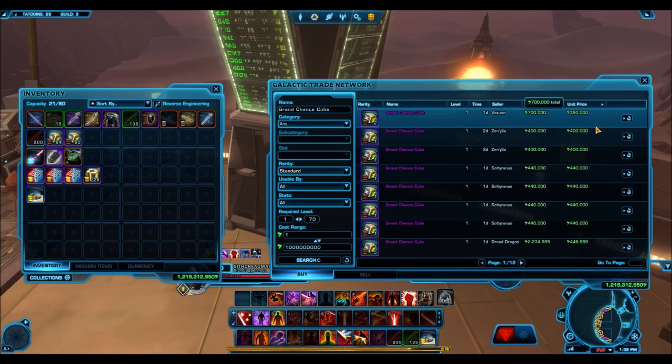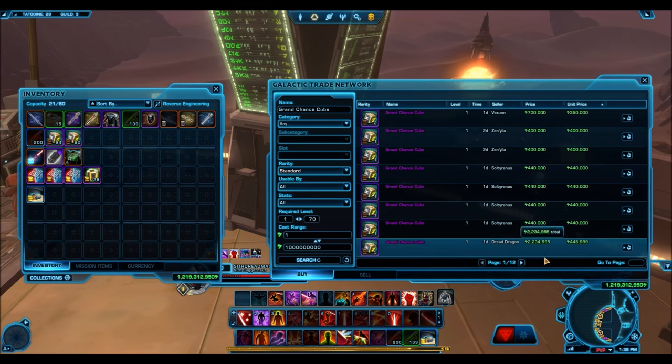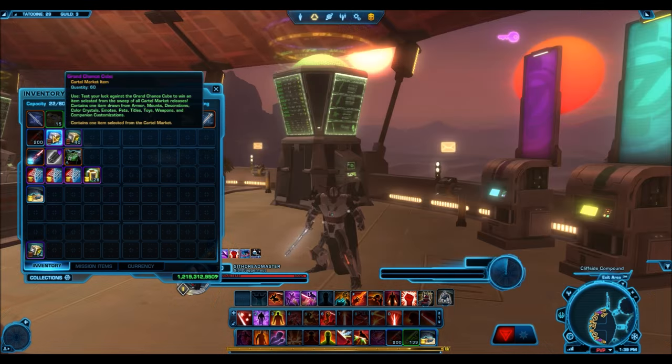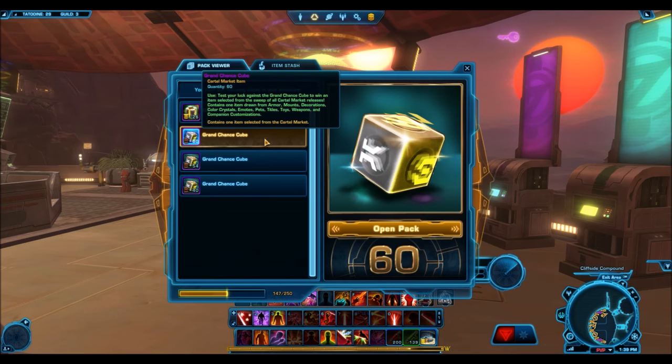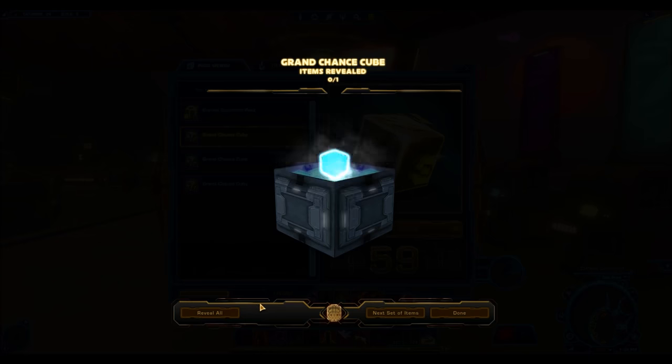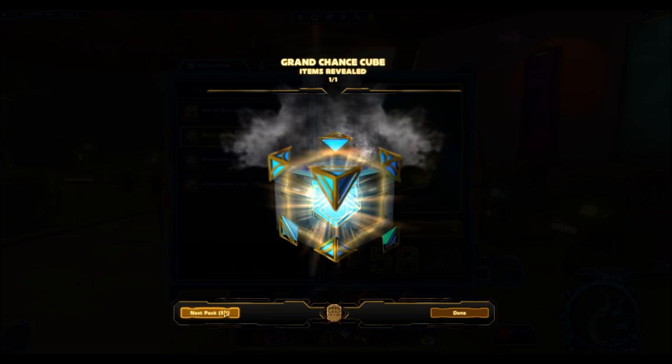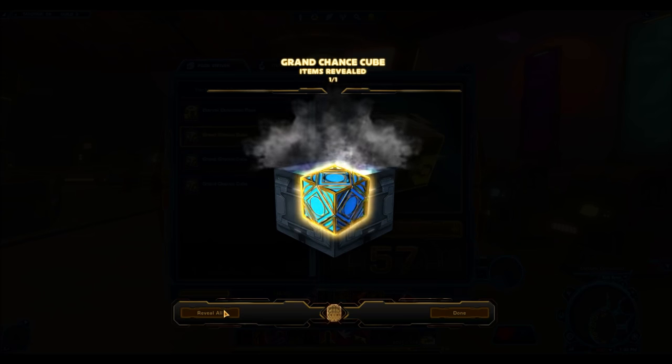In the background of the video you will see me opening 200 grand chance cubes in total. I opened them in sets of 100 for a particular reason that I'll talk about later. The point of this opening is on one hand to have a very large sample size, which should give you a good idea of the drop rates of rare items — or really any gold item could be considered rare — and it gives you a good sense of what kinds of things actually come out of these packs.